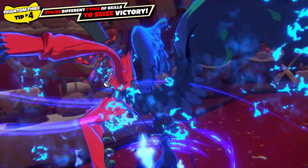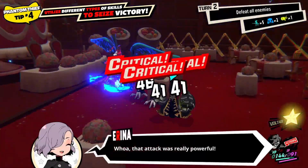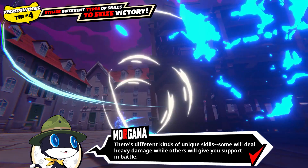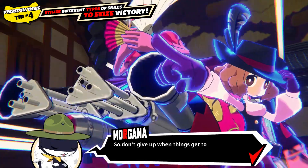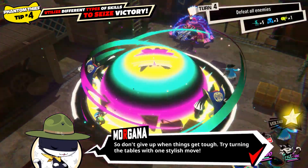Let's do this! Whoa! That attack was really powerful! Right? That was a unique skill! Each party member has their own! There are different kinds of unique skills — some will deal heavy damage, while others will give you support in battle! So don't give up when things get tough. Try turning the tables with one stylish move!